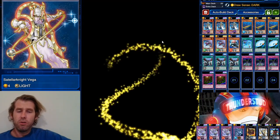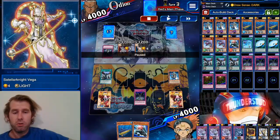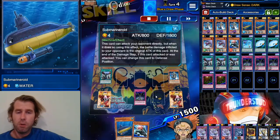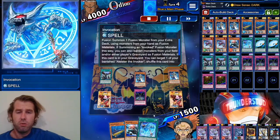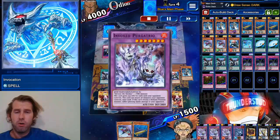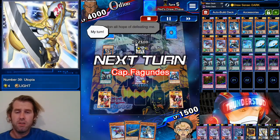Our opponent summons Stellarknights — we're going to Fiendish Chain the Vega so he can't bring anything out from his hand. If I let him get three level four monsters, he's going to go into Delteros, destroy that Fiendish Chain, then I'd have to use my Fiendish Chain on him. He's stuck with one monster who I will gladly let attack me, because that's going to be Draw Sense: Dark. Now we draw our Aleister, normal summon him — he has no back row to stop us this time, so we search Invocation. Megaroid City destroys our face-down Fiendish Chain to get our Kiteroid.